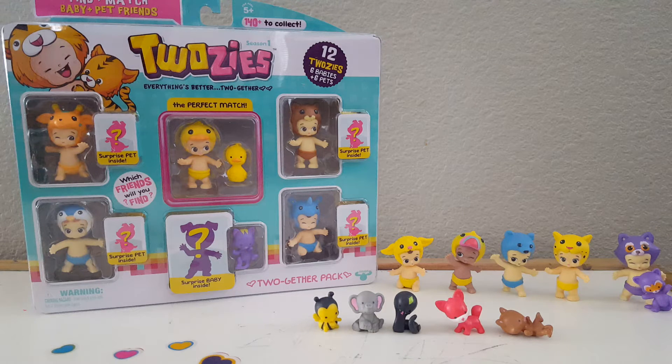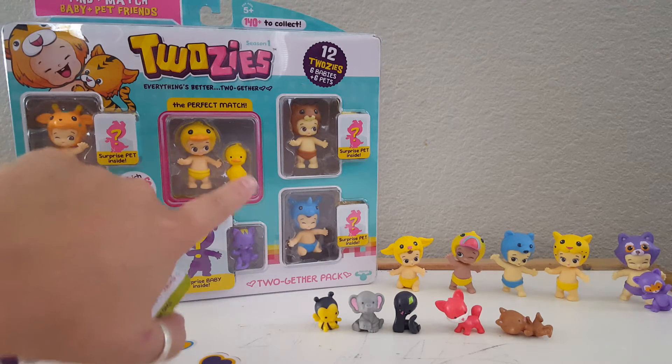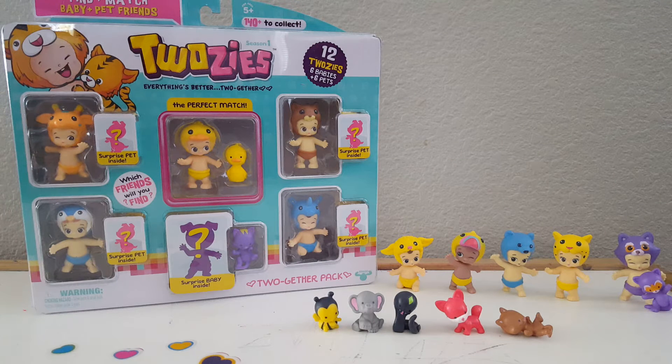One of the babies is a mystery and four of the pets are mysteries. So we know for sure we got Maxie and Webster, the little duckies. We already opened one pack and have one match with JoJo and Bingo. We have all these little babies and pets that don't have matches, and we are going to see if we can find some matches for our friends so they won't be so sad and alone.